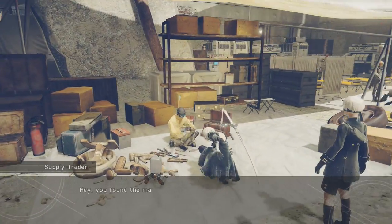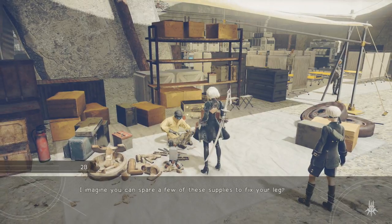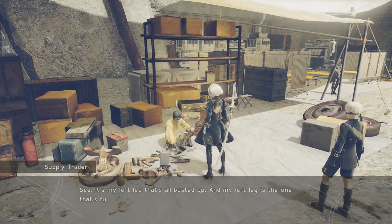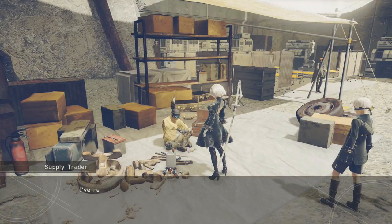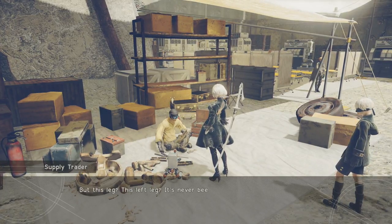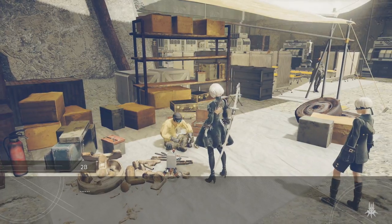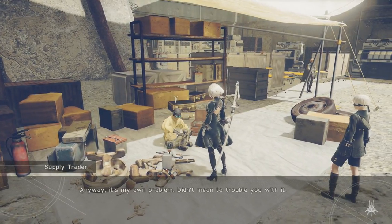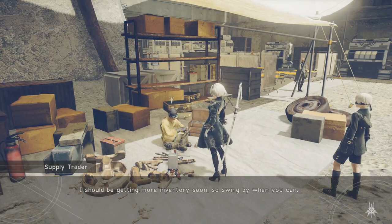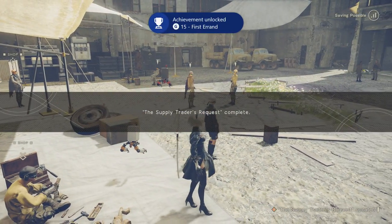Let's go talk to the supply trader. Hey, you found the materials — that's great. Now I can start upgrading and crafting items for you. I imagine you can spare a few of these supplies to fix your leg. Why don't you tell us what's really going on? It's my left leg that's all busted up, and my left leg is the one that's fully original. I've repaired this old body of mine a hundred times over during this war, swapping parts in and out so many times I can't keep track. But this leg — this left leg — it's never been touched. So if I go and replace that, would I even be me anymore? Anyway, it's my own problem. Quest reward — 3,000 gill. Achievement unlocked: First Errand — complete your first quest.